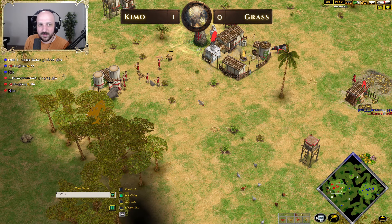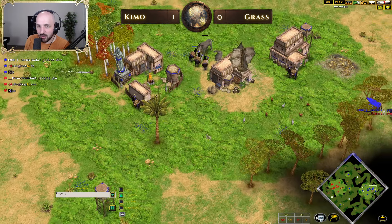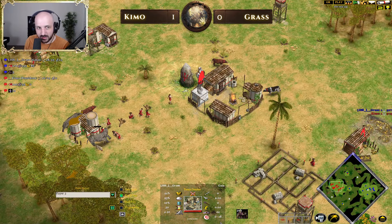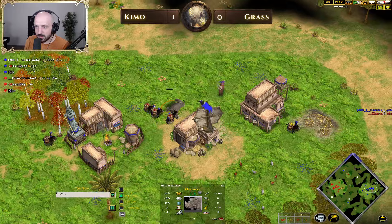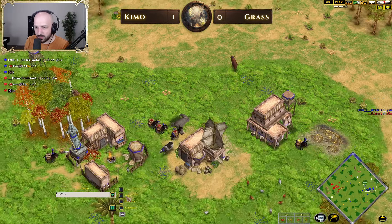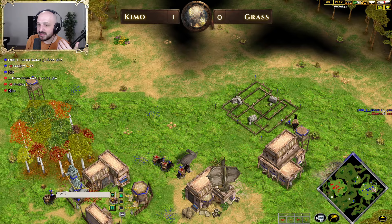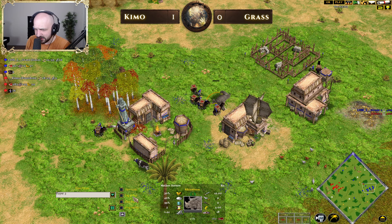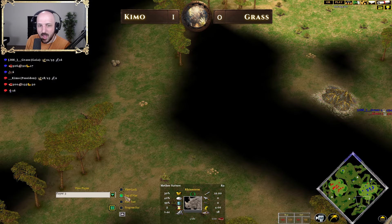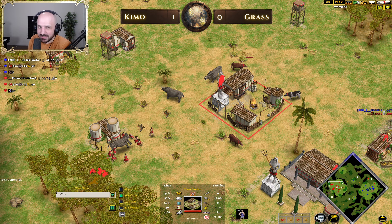We get a fairly similar map to last game — not a whole lot of hunt. Did we see a rhino get stolen here? Yes — one rhino stolen from Grass, he's only got one left. Chemo gets the lure down, steals 500 food away from Grass. Grass is left with only 1000 food starting in his main base, which seems to be the total amount of hunt on this map unless I'm missing something — just a little bit of cow down the bottom.